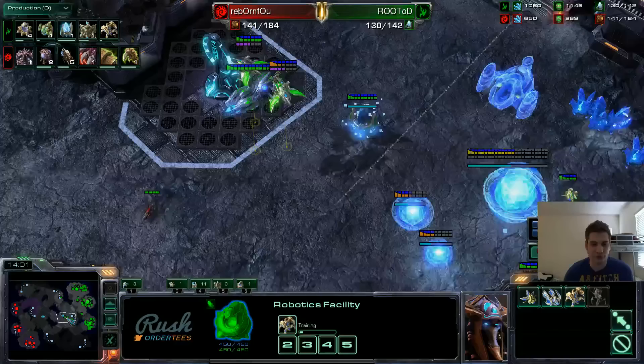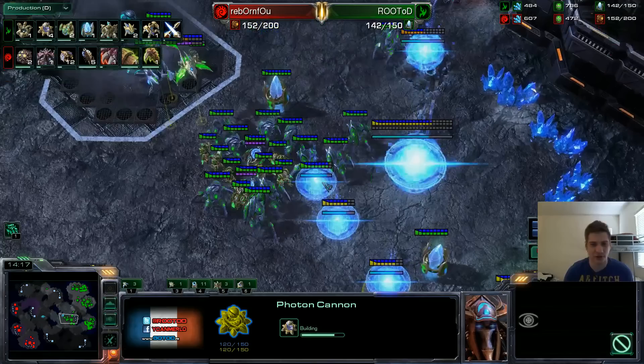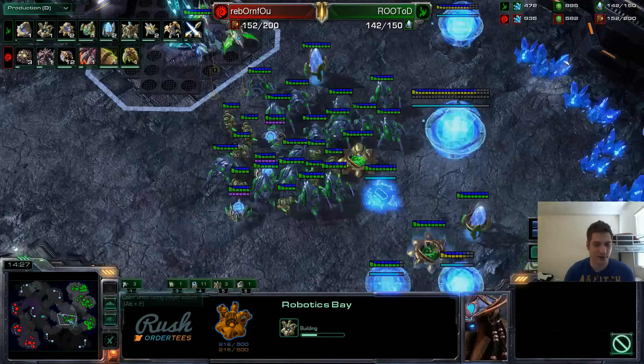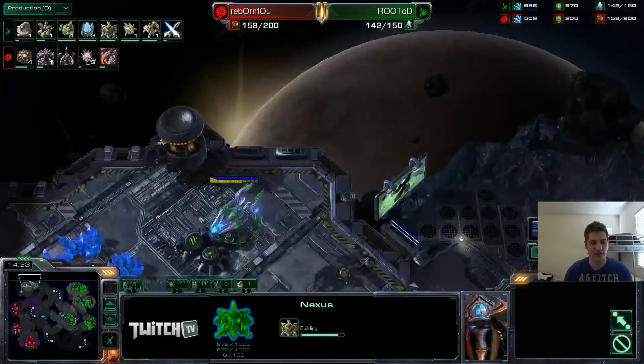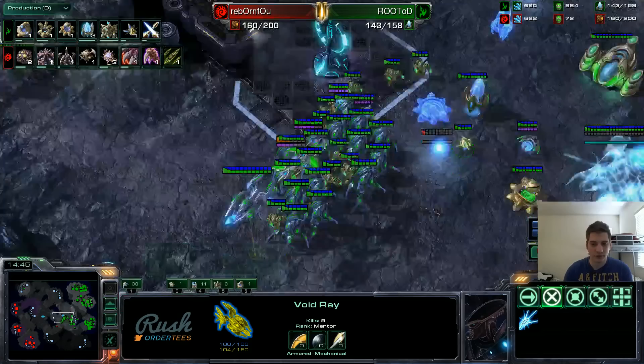I've been trying to play very aggressive against Zerg — everybody tells me not to camp. So I try to attack all the time, but it's very hard against the top Zerg. They just make a lot of Spine Crawlers, they camp, you attack, they fungal, they spam Infested Terrans, and then you lose everything. They have Corruptors as well. So I just wanted to play safe this game and try to micro some.